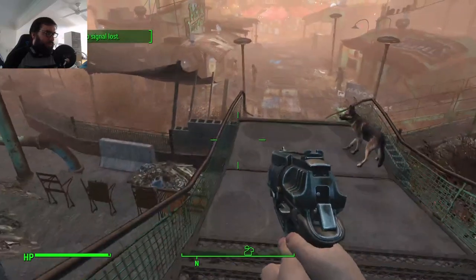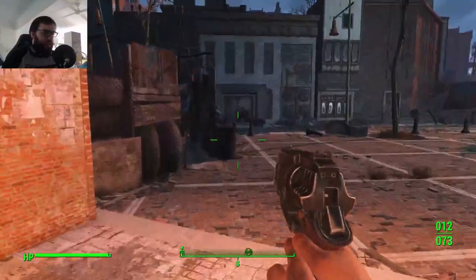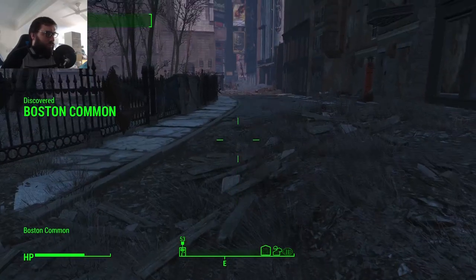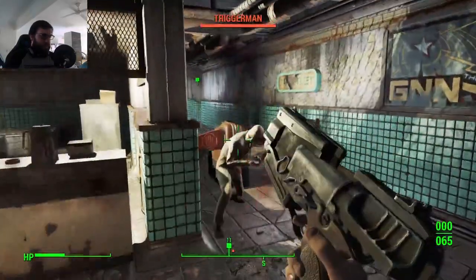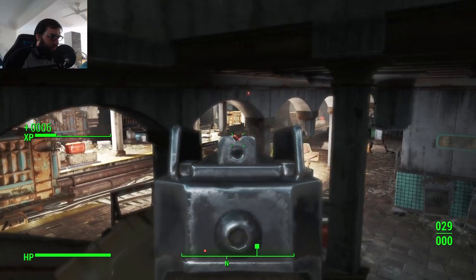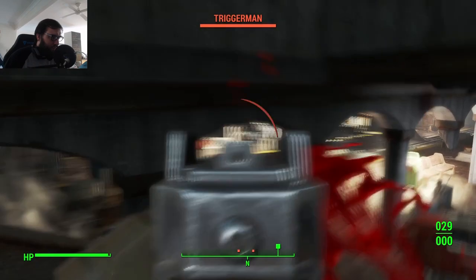Once I got there, after a fairly uneventful walk, I went and harassed Ellie for money and then headed towards Nick Valentine. Along the way, I took the Medic perk for increased healing and then decided to take on the Triggermen. Between my 10mm starter pistol and a submachine gun I found, I just took my time and took them out one by one. Not having weapon restrictions is the absolute best.